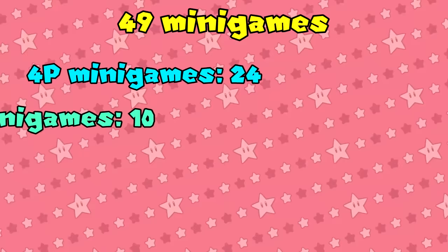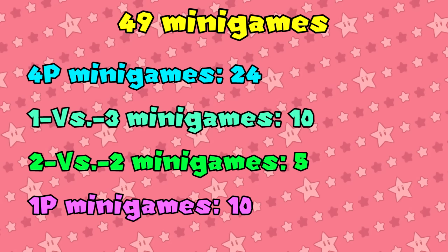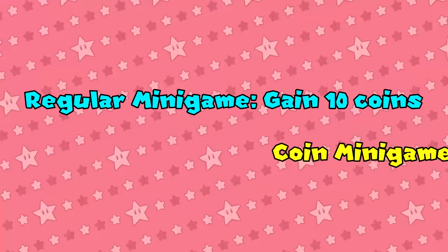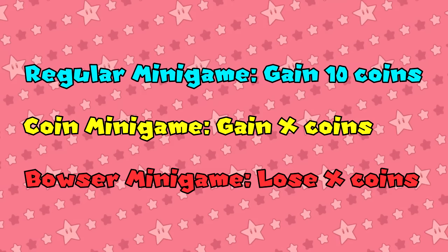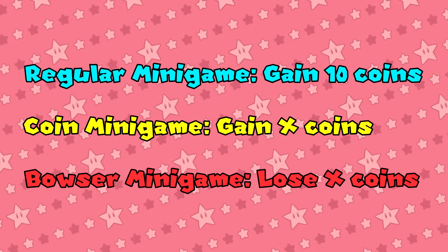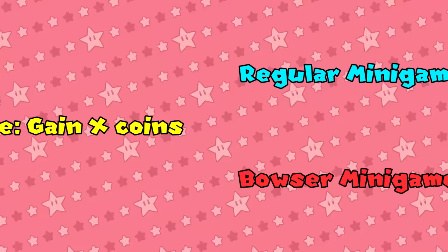This title has 49 minigames that all have a chance to pop up in party mode. There are 24 4-player minigames, 10 1v3 minigames, 5 2v2 minigames, and 10 single-player minigames. Out of all Mario Party titles 1 through 7, this one has the most 4-player minigames and the least 1v3 minigames. Certain minigames are different from others: instead of the basic rewards for minigames played — 10 coins — the players get the amount of coins they collect. These minigames have a yellow font in-game and will be referred to as coin minigames. You'll notice that some of the descriptions for the Bowser minigames won't be specific regarding how many coins players will lose — this is because the amount of coins taken ranges from 10 to 50, and usually correlates with the current turn number. So if the game's been going on for a while, Bowser is likely to take more coins.